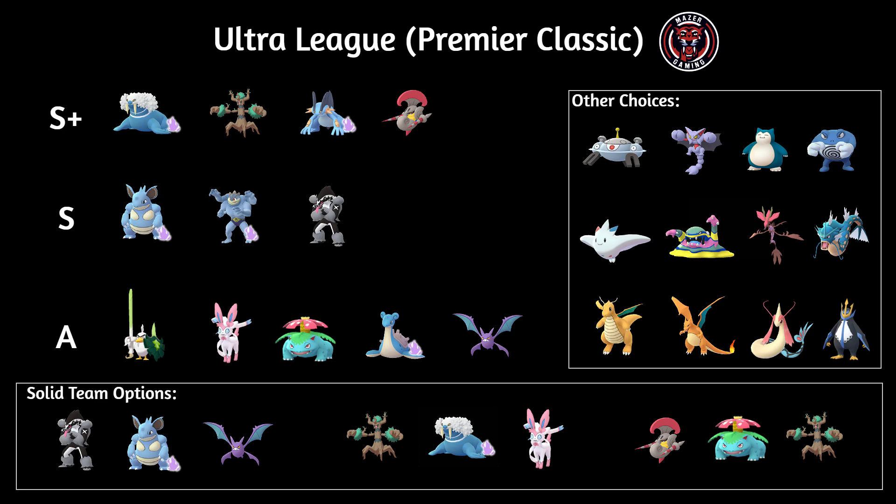Then we have Crobat — I think it's a great Pokémon that did quite well last season, though it does have to watch out for Warian now. Those are basically the S+, S, and A tiers. Other choices include Magnezone, Gliscor, Snorlax, and Poliwrath. Poliwrath is probably the weakest of the fighters, but it's fun. Snorlax is definitely a solid, very bulky Pokémon. Gliscor we've seen in the Sinnoh Cup, and Magnezone is also strong there — though there are a lot of fighting type options in this meta that it really has to watch out for.